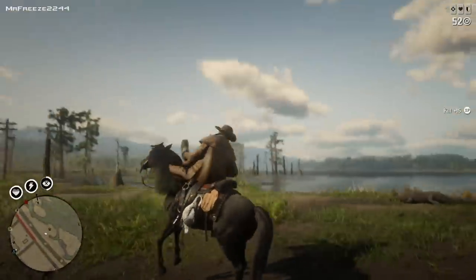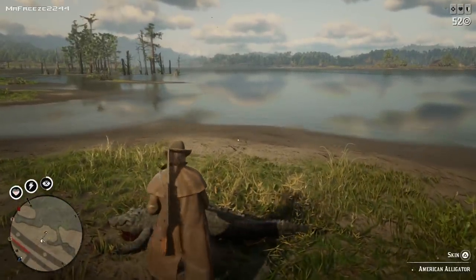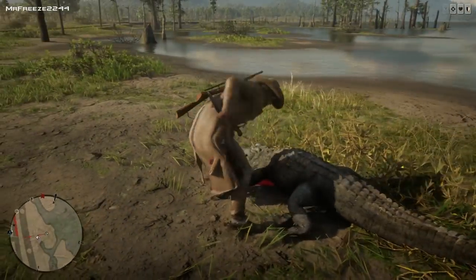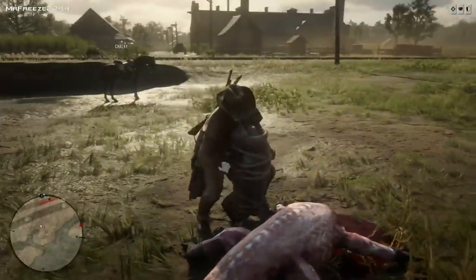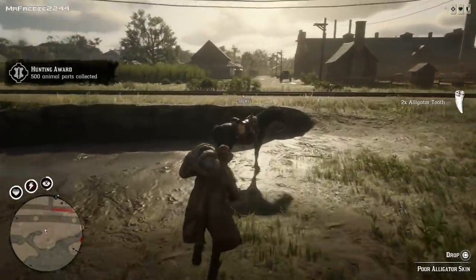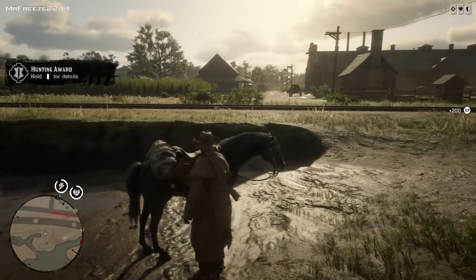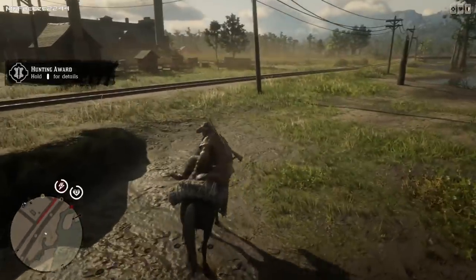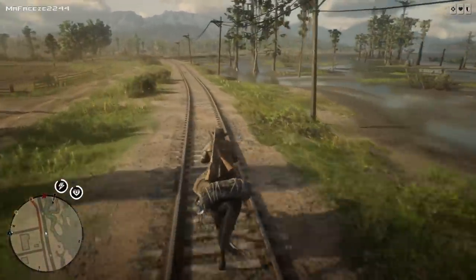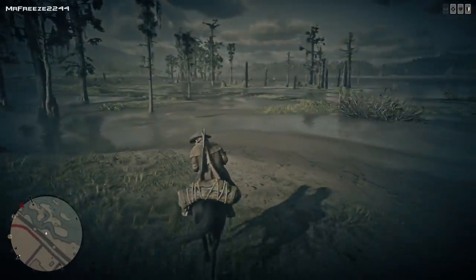You're going to use your Springfield rifle or bolt action to shoot the alligators in the head and then skin them. The higher the skin quality, the better. Once you've skinned them, you're going to get big game meat, some alligator teeth, and the skin itself. If you get the big game meat, we're going to sell that as well because you can make a lot of money from the meat. You can carry 10 of each item including feathers, the meat itself, and the teeth.